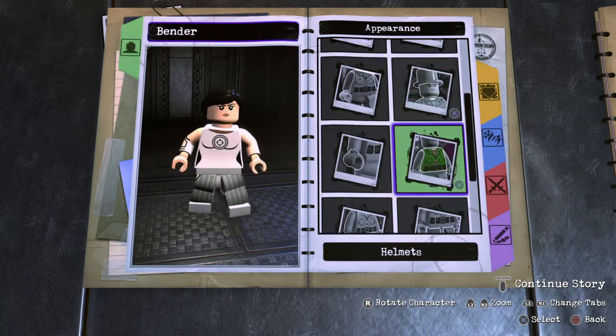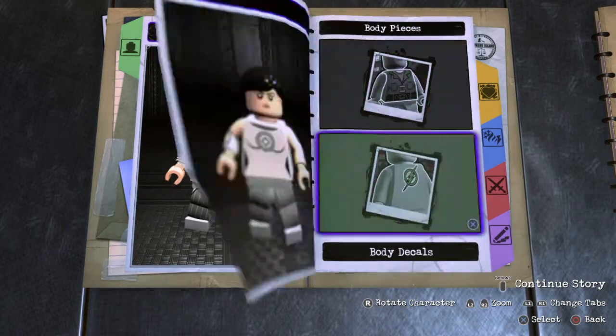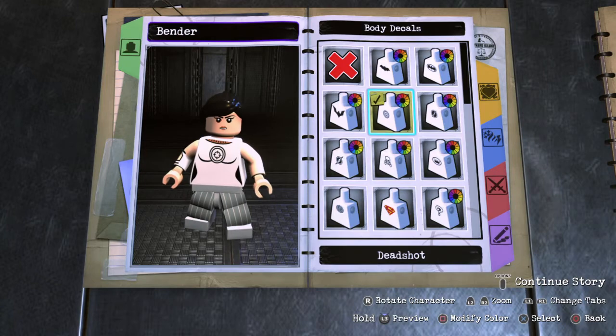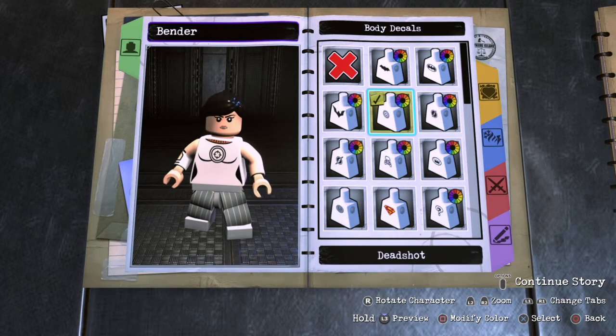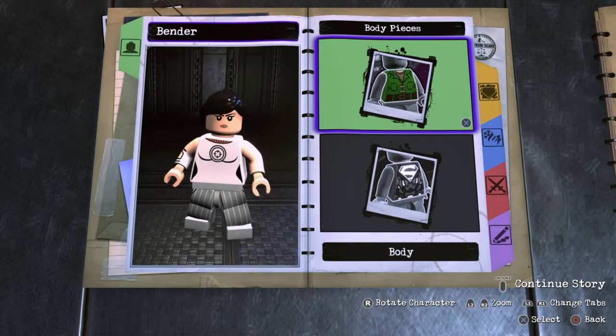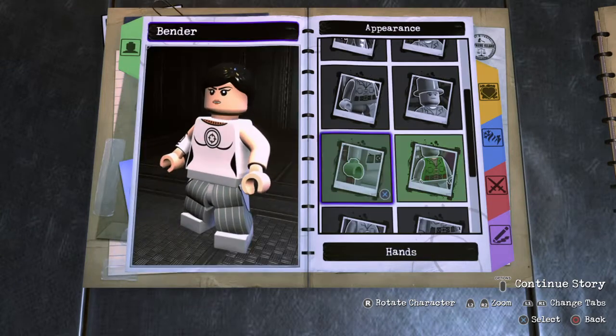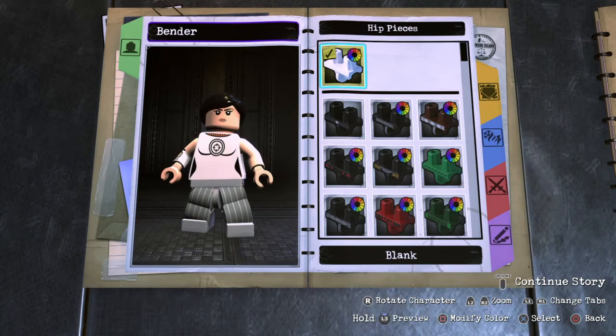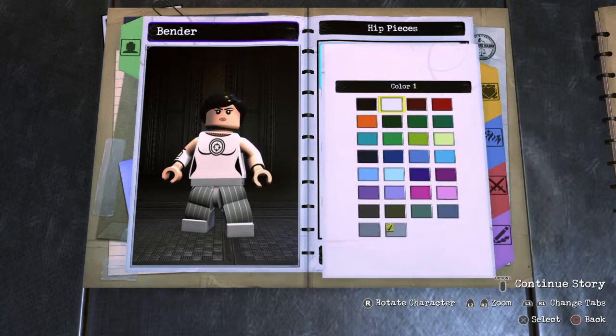Wait, could we change the color of that? I wonder if you can fill it in. White is better — yeah, that's much better. I don't know what I was thinking changing the colors, that was kind of weird. She has a little gray part on her hip, so it's like that color.